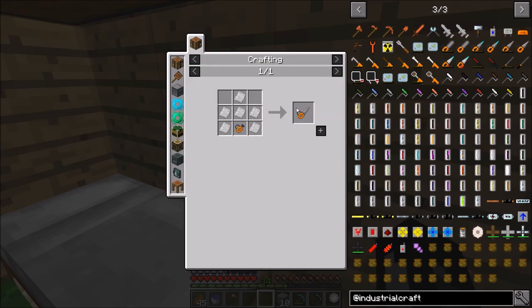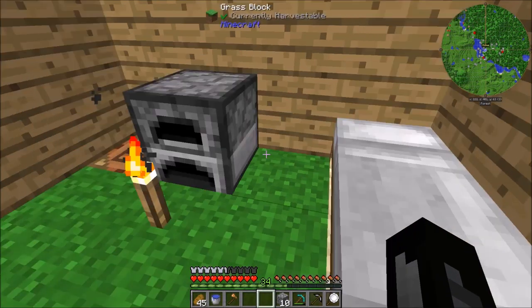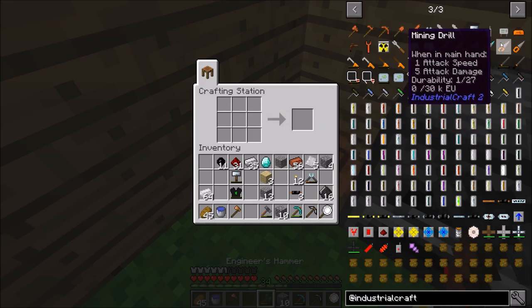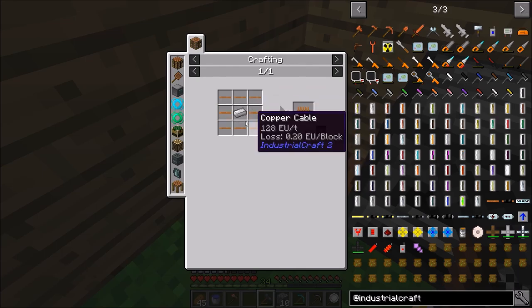So we're going to build the drill and then test it. If it works, we'll build the rest of the tools. The drill is made out of iron plates and a power unit. Let's build the iron plates first since we know how to do that. Now the power unit is pretty complex — you need 3 re-batteries, some cable, and an electric motor, which isn't too difficult to make. We need a lot of copper though.